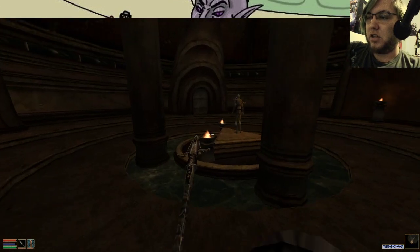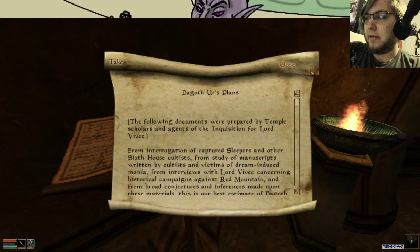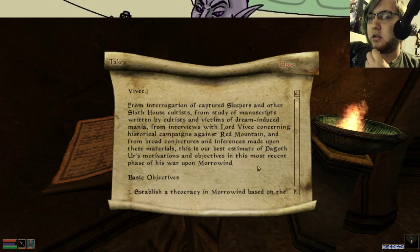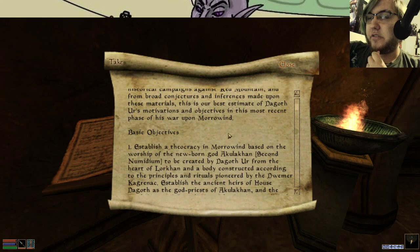Well, it's a difficult fight, but something's still over in a few minutes. The following documents were prepared — from interrogation of captured sleepers and other Sixth House cultists, from study of manuscripts written by cultists and victims of dream-induced mania, interviews with Lord Vivek concerning historical campaigns against Red Mountain, and broad conjectures and inferences made upon these materials. This is our best estimate of Dagoth Ur's motivation and objectives in this most recent phase of the war against Morrowind. So this is Dagoth Ur's plan.